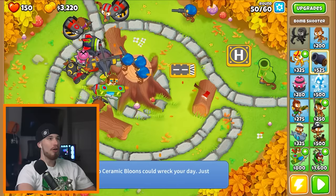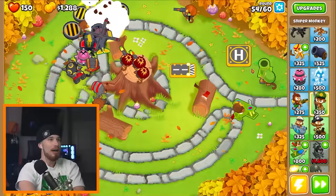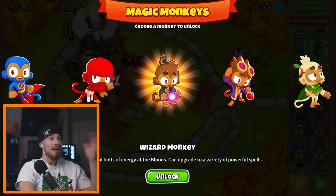MOAB — is it mobs or MOABs? I think it's MOABs, that sounds right. That's a lot of camouflage. I think I'm going to win — I'm at round 54. I can unlock more towers now: super monkey, ninja monkey, wizard monkey, alchemist — full metal alchemist! I'll take you.